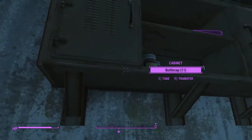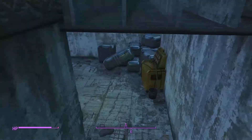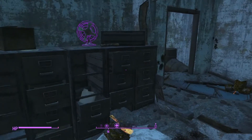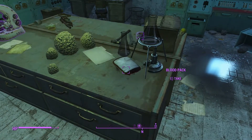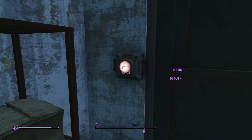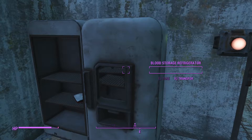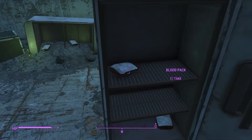It also opens the door upstairs. But where all the good stuff is, is in this area here. You can check out all the good stuff — there's one blood pack here, and the rest of them are behind this door. So this is where you want to be. Blood pack — three here, one here. Look at all this — blood packs right away.